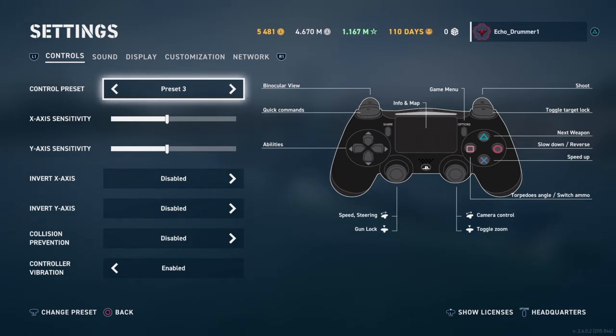We're going to start here on the controller settings. I do suggest that you go with controller preset 3 or 4. I like 3. There's not a huge difference on 3 versus 4, but I do prefer 3, just because I like torpedoes on square and ammo switch on triangle.